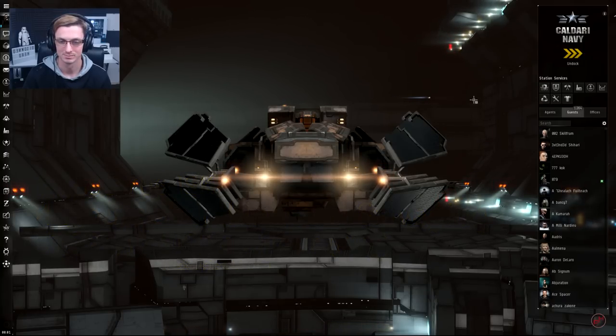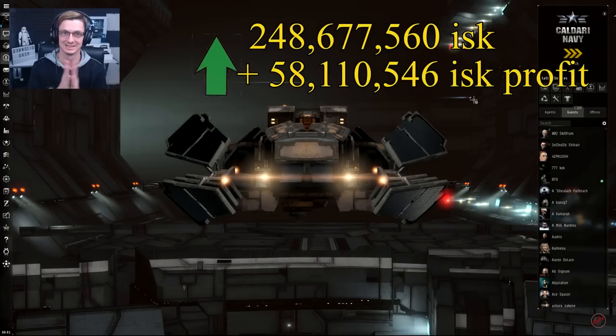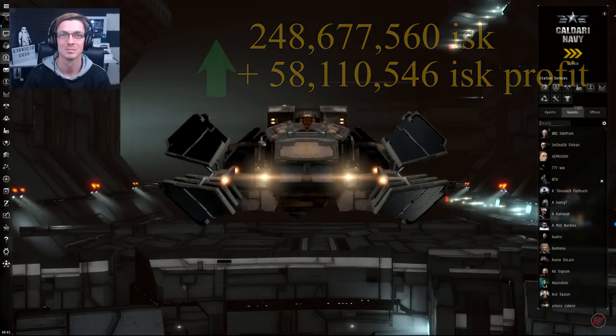Dividing 71 million by four hours gives us 18 million ISK an hour, which isn't too bad. It's also good to note we are up from the last video by 58 million. What we're going to do now Hero is take a quick five minutes, and we'll jump into what we're going to be doing next.